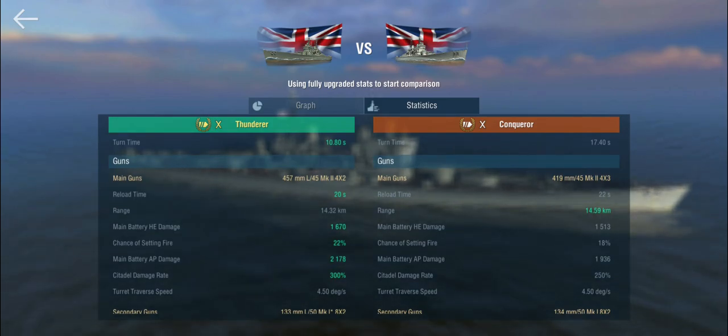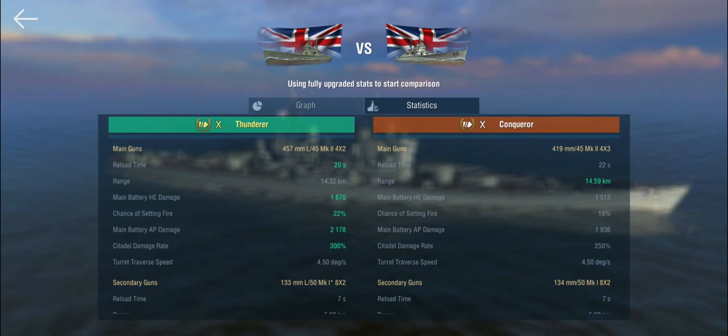The guns, being larger caliber, reload faster — but we only get 8 of them versus 12 on the Conqueror. The range is a bit shorter, and the HE damage is significant with 1,670 per shell and a 22% higher fire chance per shell. You do have to keep in mind you only get 8 shells instead of 12, so the HE alpha strike on the Conqueror is actually higher. The armor-piercing looks okay on paper, but it all comes down to penetration.